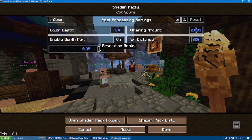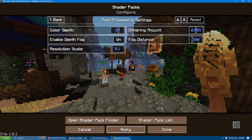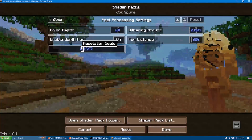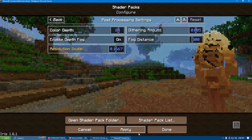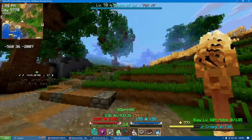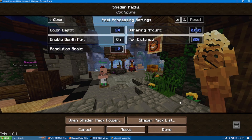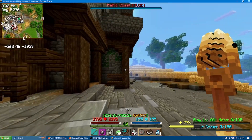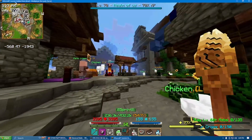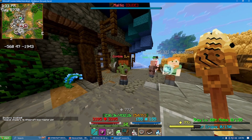And the resolution scale — this is the fun one. This one controls your resolution, so if you dump it, you have like NES graphics pretty much. I put it around the middle for the PS1 feel. You can also crank it up and crank the color depth, and the shader becomes like a color grading and sharpening pack, which apart from the PlayStation aesthetic completely, I actually really, really like the way Minecraft and WinCraft looks with this.